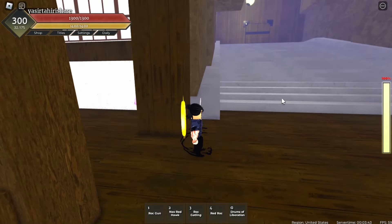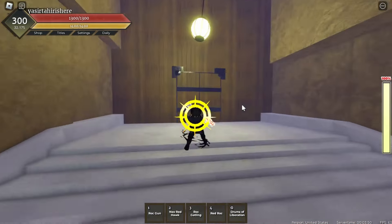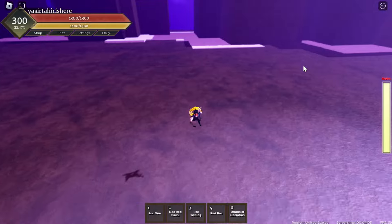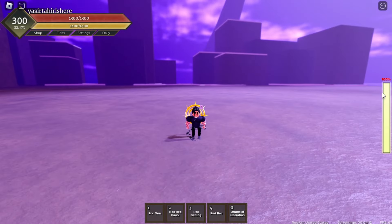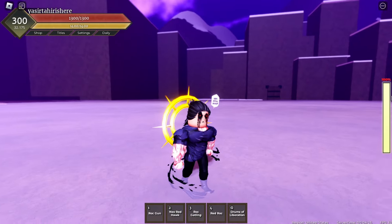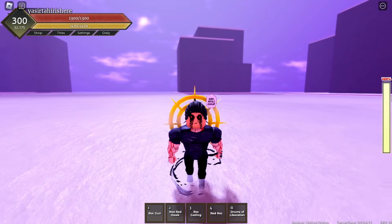The Kaido Boss actually spawns behind these doors near the Momonosuke NPC. Walk up here and the location is behind this door — you'll get teleported to the Clouds of Wano, and the Kaido Boss spawns right there. All bosses have two forms: once you deplete their health in base form, they switch to their transformation which is harder to fight. To get kill credit for a boss, all you need to do is hit them once, though I believe the more damage you do, the more gems you get.